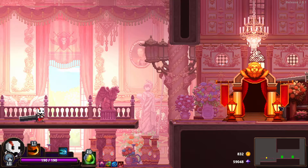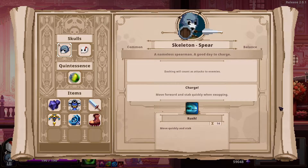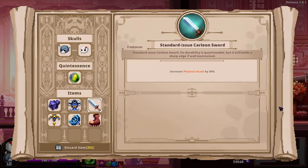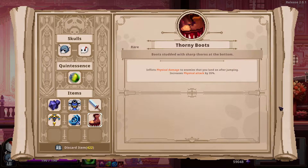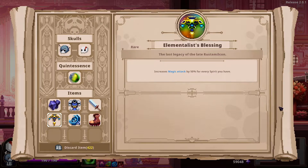Hey everybody, welcome back to another episode of Let's Play Skull the Hero Slayer. I am Tom, and today I've got the warrior here trying him out for the first time in a long time. I've got the skeleton spear, Medusa, standard issue Carlyon armor, standard issue Carlyon sword, thorny boots which inflicts physical damage to enemies that you land on after jumping and increases physical attack by 35%, which has been quite nice. I've got ice scale spaulders — dash attacks create a 30% chance of freezing enemies and decrease incoming damage by 15%.